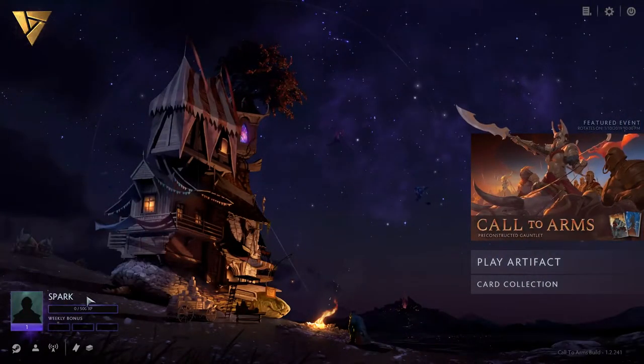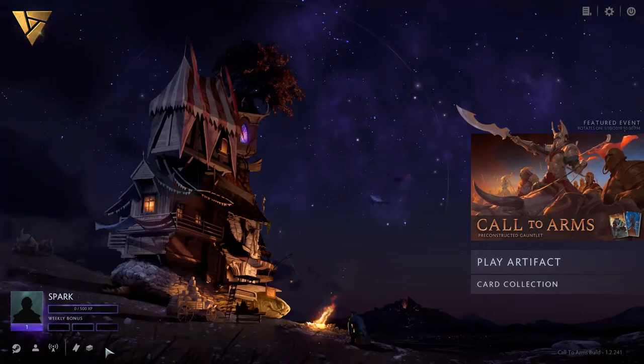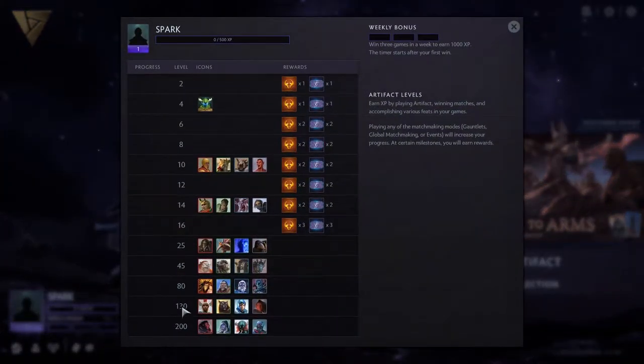A light profile and progression system has finally been implemented. The bottom left corner of your screen will tell you your level and the amount of XP you have accumulated thus far. Every matchmaking game you play in Artifact outside of the Call to Arms event will grant you some amount of XP.